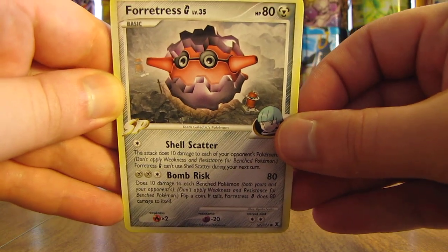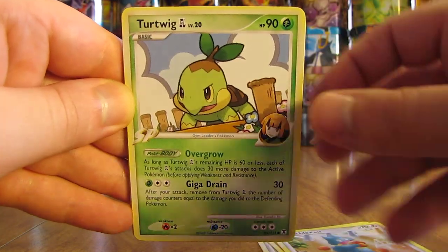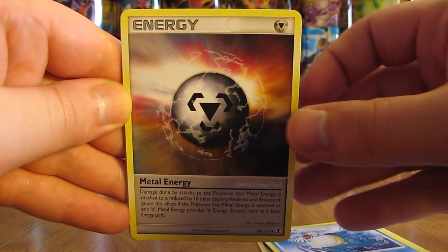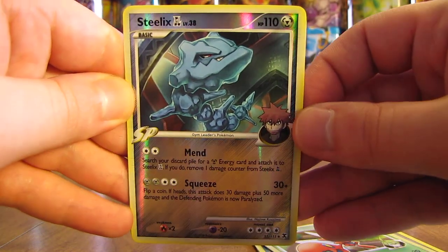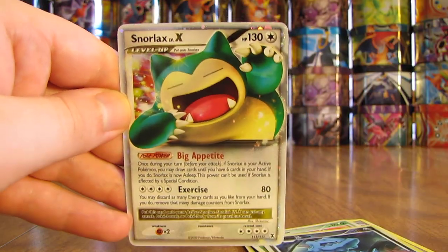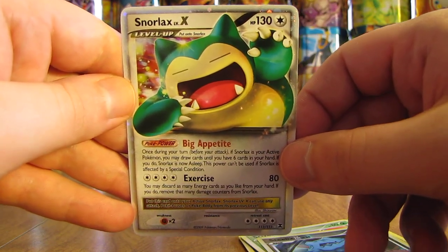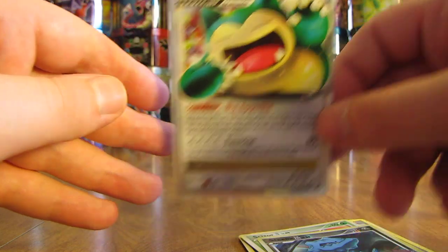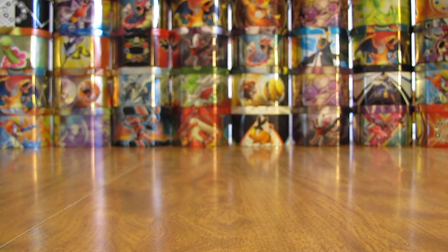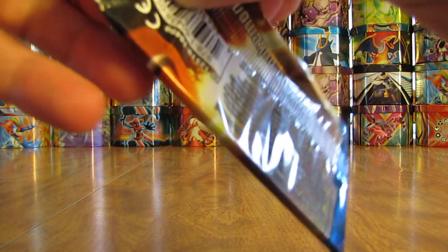Third to last pack starts off with Fortress, Trapinch, Munchlax, Turtwig, Sealeo, Metal Energy, Bertha's Warmth. Reverse holo of a Steelix GL — Uncommon. And the Rare here is a Snorlax Level X! I was hoping for a Level X card — Snorlax is one of my favorite Pokemon of all time, so this was probably the most desired Level X card from this set. An excellent pull right there.